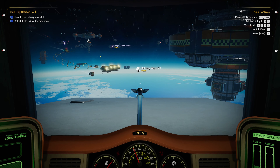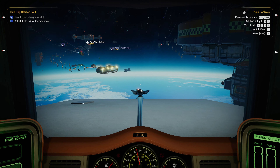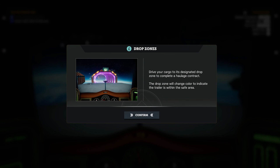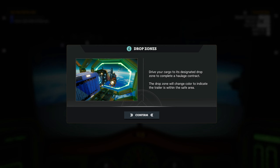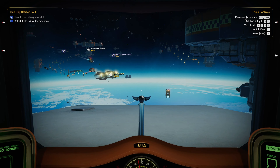Oh cool. Drive your cargo to its designated drop zone to complete a haulage contract — the drop zone will change color to indicate the trailer is in the safe area. Awesome.